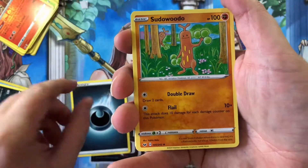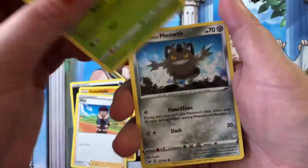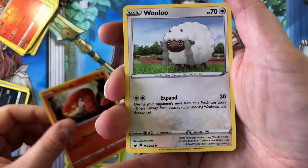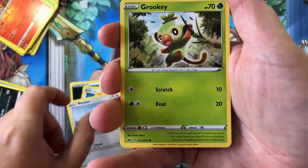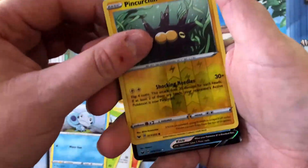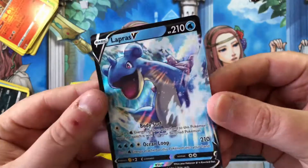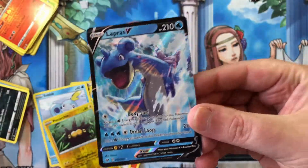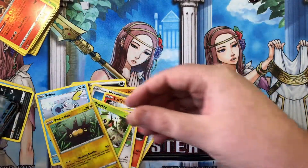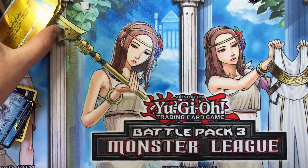Dark Energy, Sudowoodo, Hop, Dottler, Glaring Meowth, Sizzlipede, Wooloo, Grookey, Sobble, Pinurchin. And we got some rares — we got a Lapras V! Did not have him. We need to find your V-Max brother, my friend — we will, one day. So that Lapras V — that's a good pull, a really good pull.